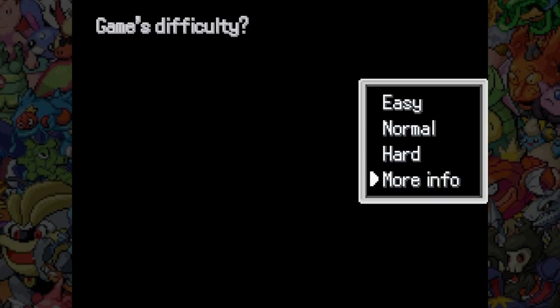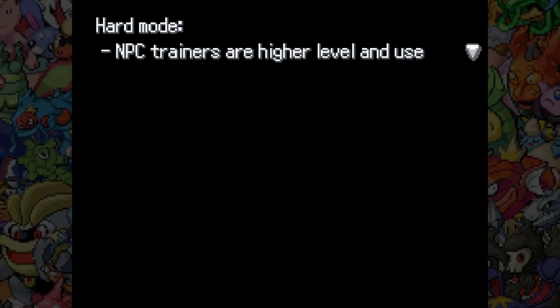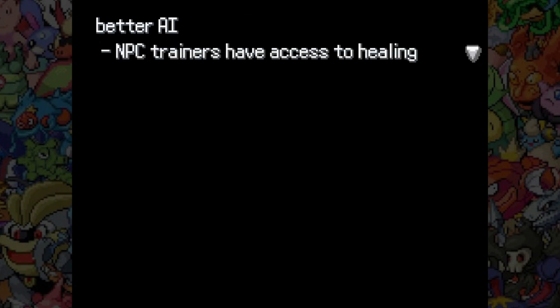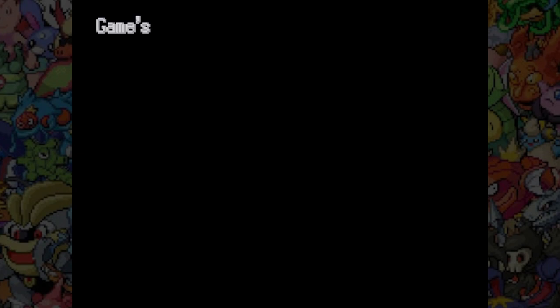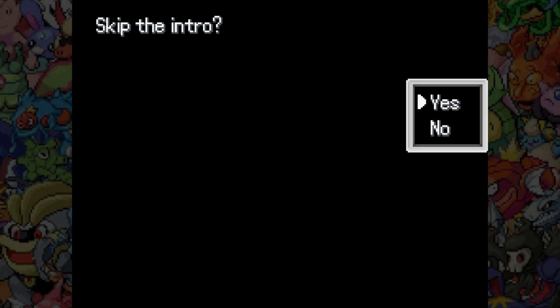Game difficulty — oh, there's difficulty settings. Easy gives us experience like modern games. Hard gives us better trainers. I would kind of like difficult trainers and also the ability to have a lot of XP — can I have both? Given the choice between the two, I'm going to pick easy because I want the freedom to be able to mix and match my party at any time, which you kind of need that abundant EXP to be able to do.